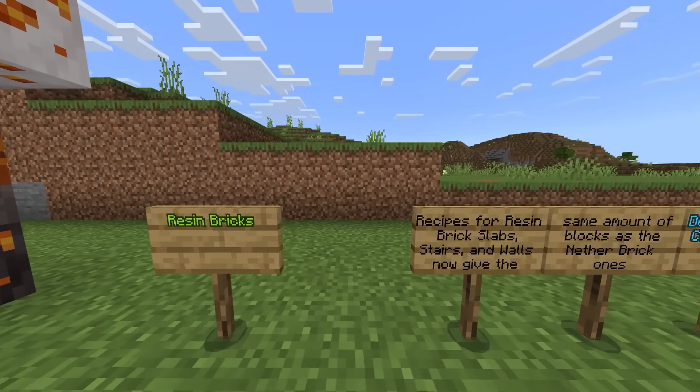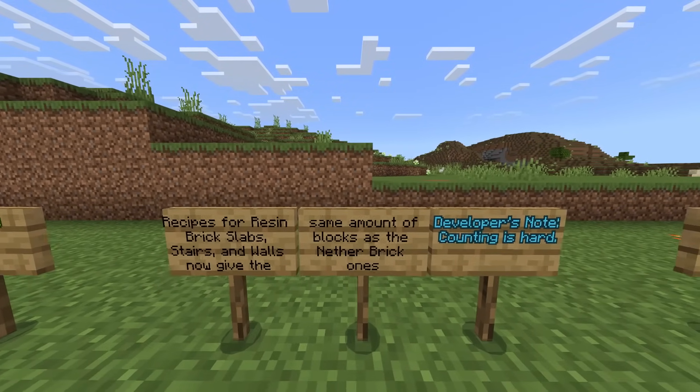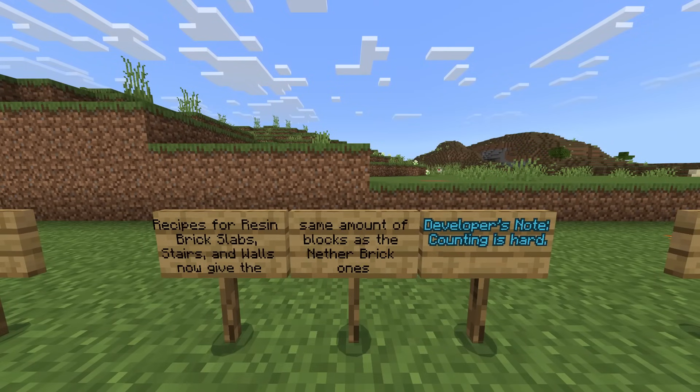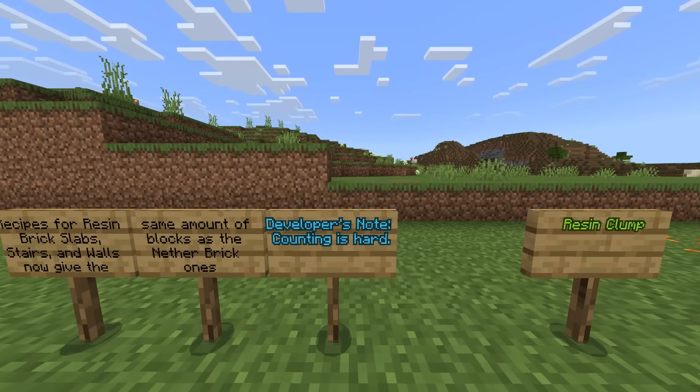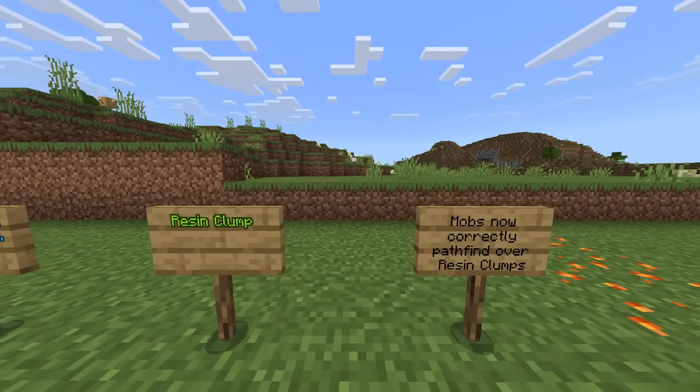Resin bricks: recipes for resin brick slabs, stairs, and walls now give the same amount of blocks as the nether brick ones. The developers said in the developer's notes: counting is hard. Resin clumps — mobs now correctly pathfind over resin clumps. Apparently when they were going over these, they were having some issues.